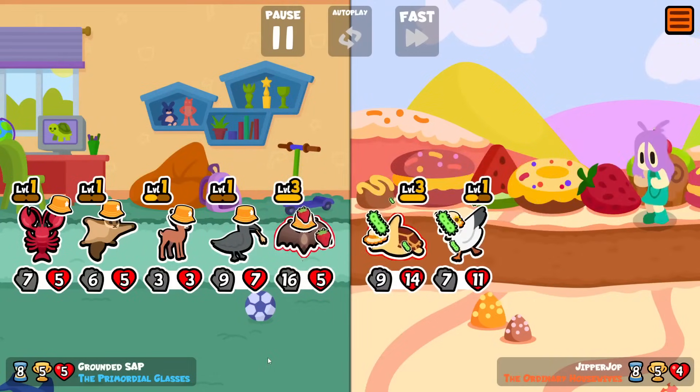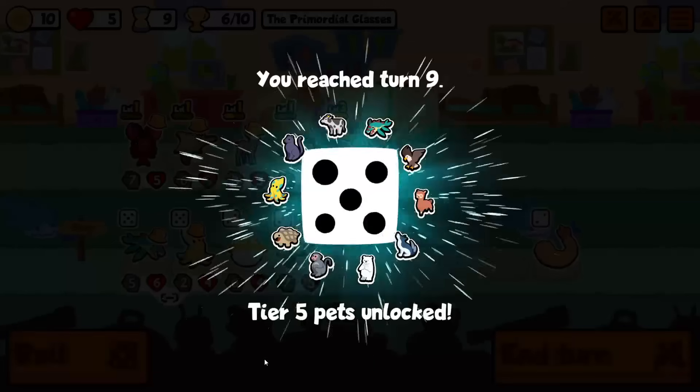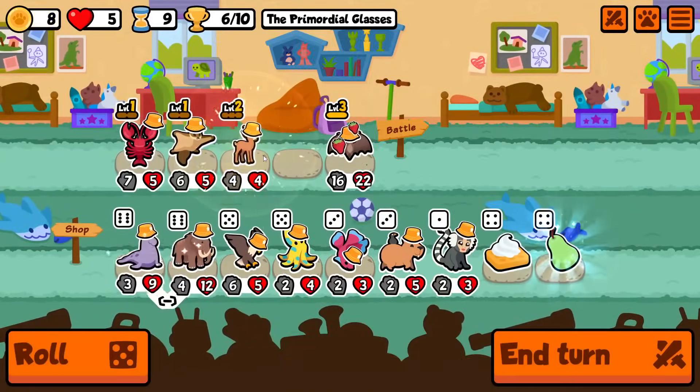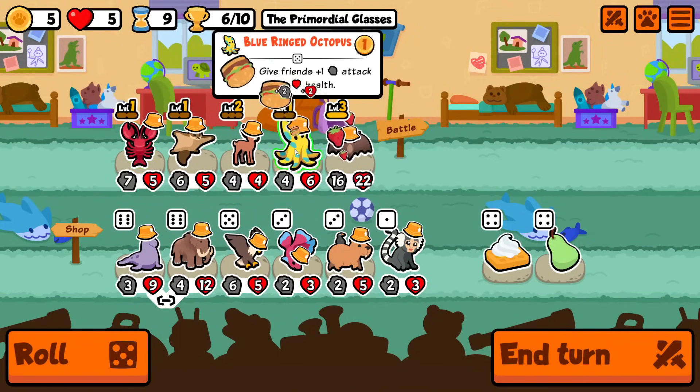Not very common to see level three sea turtle on turn eight, but not surprising we end up beating that team. We're actually still on five hearts, which is kind of unusual when I'm in customs — although I guess it is a summoning pack, roughly. So we'll buy-sell blue ringed octopus.